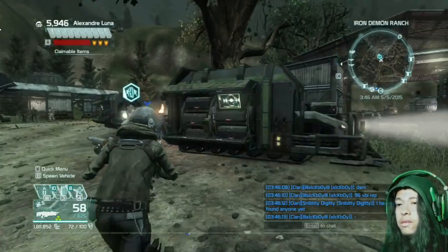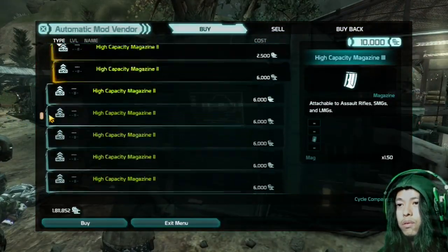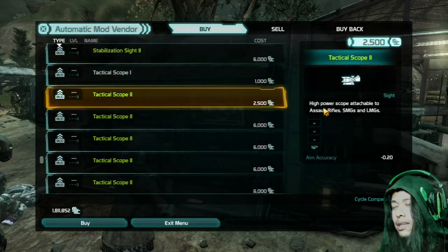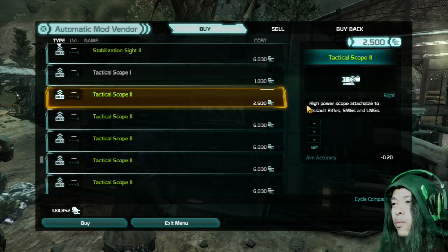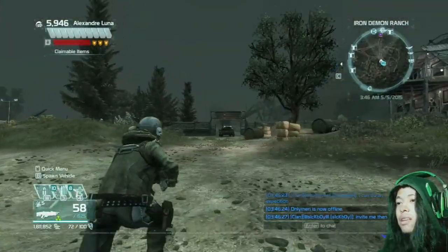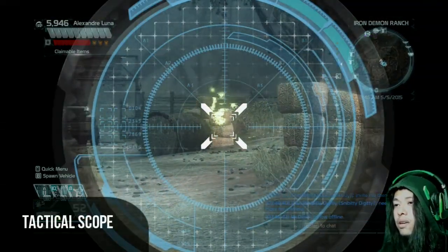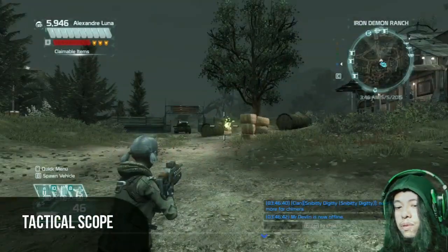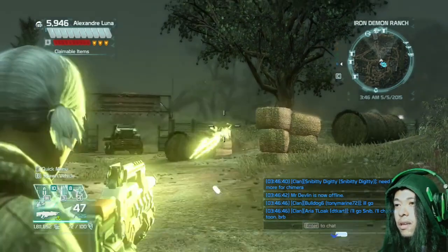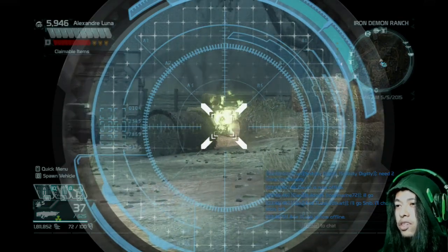The only difference is that I have a tactical scope. What does a tactical scope do? A tactical scope increases your zoom higher — so if you look, you zoom closer compared to the stabilization sight. Let's compare: that's the tactical scope in action, and this is the stabilization sight in action.